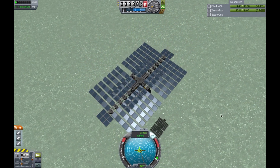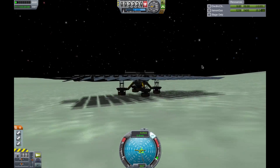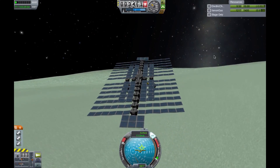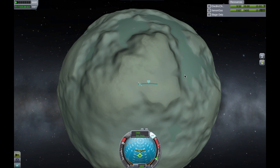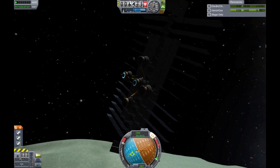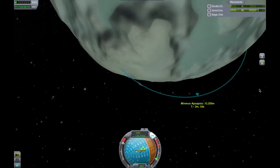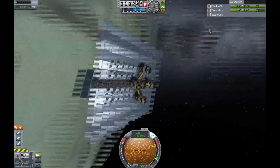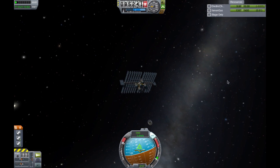Ions are like that smart, nerdy kid at the back of the class — they're incredibly efficient at what they do, but no one seems to appreciate it. Well, today we're going to take a moment to appreciate the Ion Engine. It could be the extremely high electrical requirements, or the hilariously low thrust, or perhaps the fact that it doesn't set things on fire. Even though it has an extremely high ISP of 4200 — that's over five times more efficient than the highly favoured nuclear engine — the Ion Engine kind of deserves to be recognized as what it really is: the most efficient engine in the KSP universe.